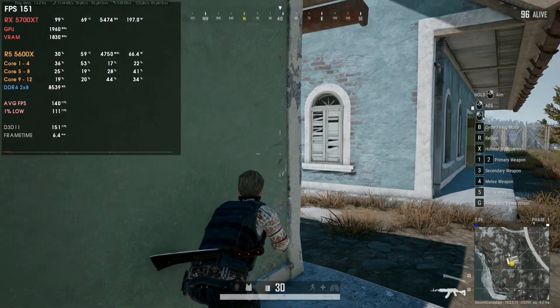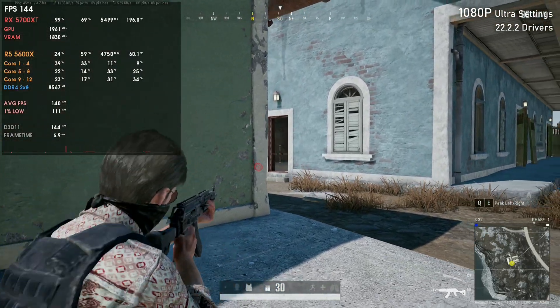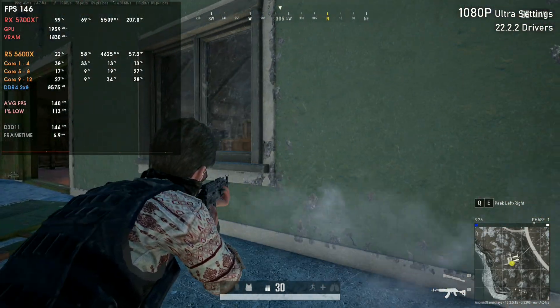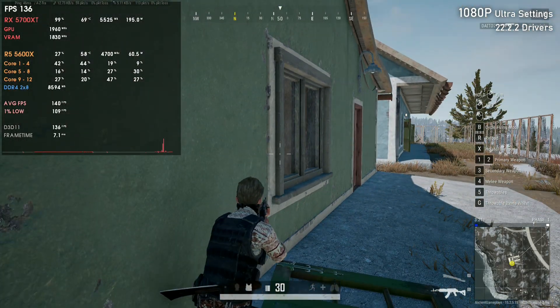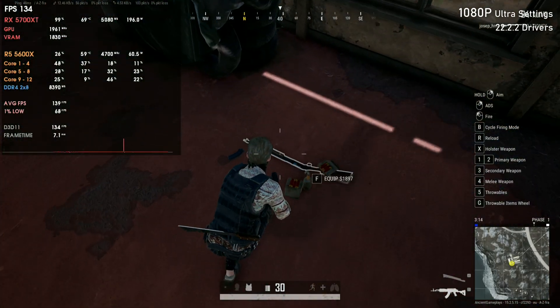As for the RX 5700 XT, we have the opposite results. In Forza Horizon 5 the results are the same as with the previous 22.6.1 WHQL drivers. But in PUBG, we have lower FPS — and I rebooted the PC, cleaned and reinstalled the drivers, and it still holds. It seems the 22.8.2 drivers are bugged with the RX 5700 XT in PUBG. I'd recommend keeping the 22.6.1 drivers for the RX 5700 XT, as they are the most stable with better overall smoothness.